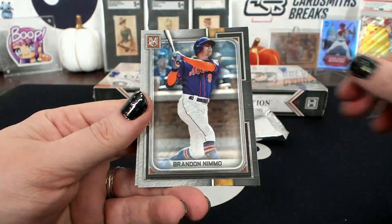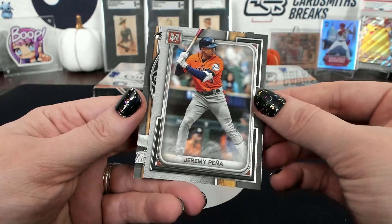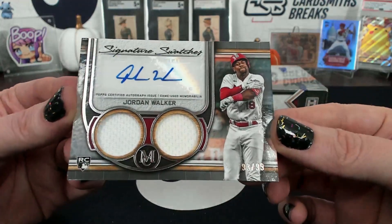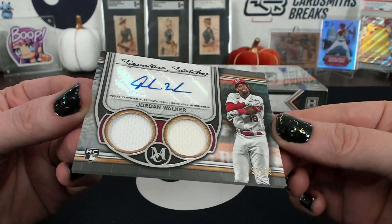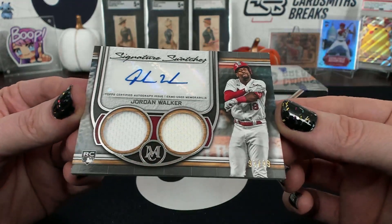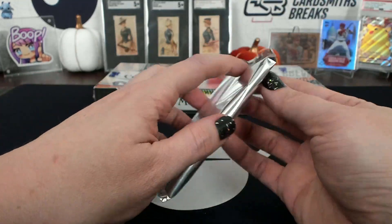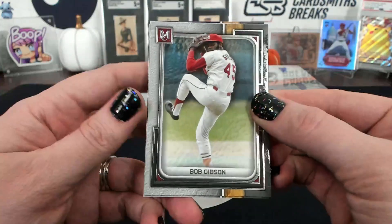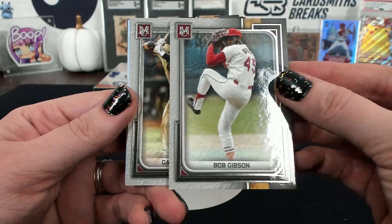Hoskins, Limo Pina, Tatis. Jordan Walker — jeez. That's Ryan's face. 93 of 99, Jordan Walker, signature swatches — squeezing a few tears out on that one. So pretty. Yeah, it's been a long day with a lot of conversations.